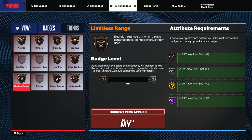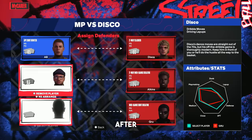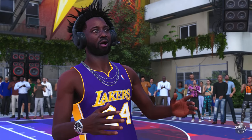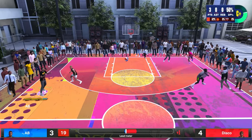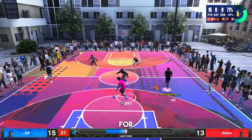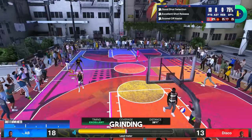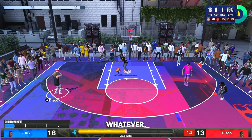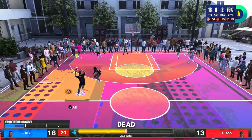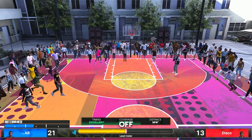I had no badges whatsoever — just my bronze basic badges — and then this is where the method starts. You go back to that board after you finish the first game. The guy I was playing was named Disco because he was a smaller guard, and I was personally going for shooting badges. I was just shooting over him. You can do whatever you want — finishing badges, playmaking, shooting, defensive — just make sure whatever badge you're grinding for pops up in the top right. For me, I was getting catch and shoot, limitless range, dead eye, and a lot of shooting badges.